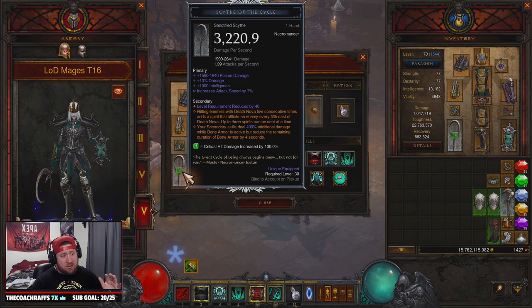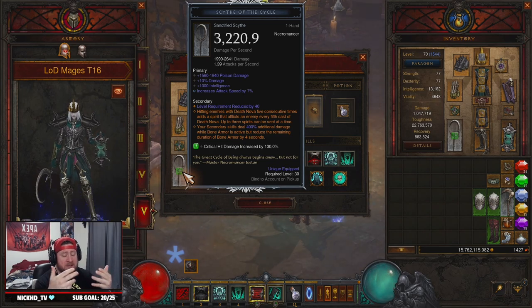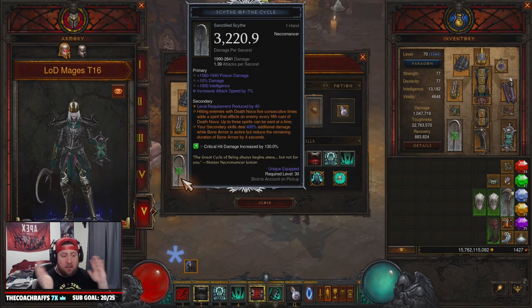Starting off with the weapons, you want the Scythe of the Cycle. There's no Season 27 power that really benefits this build. A lot of people thought the Golem ability was going to help, but it doesn't — and more importantly, you don't want the Golem power because it's going to conflict with your Devouring Aura. You can have the Death Noble one or the Rathma build one; either is fine. The power ability is irrelevant — we want Scythe of the Cycle for additional damage while Bone Armor is active.